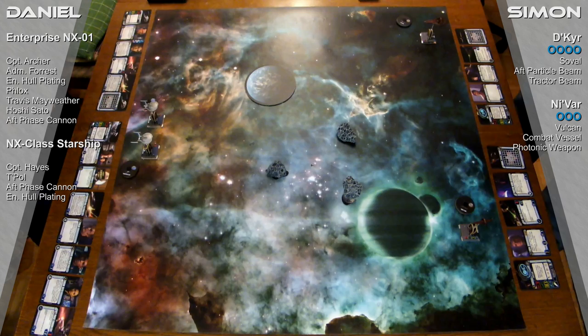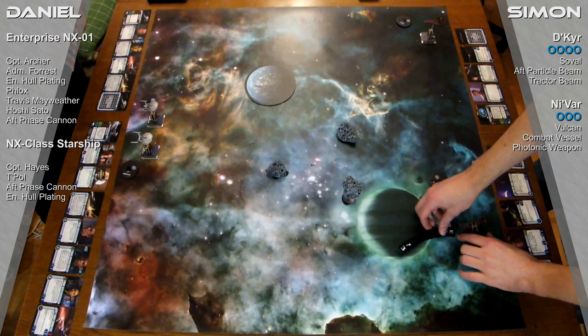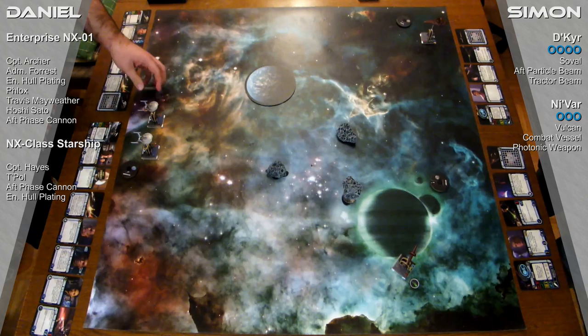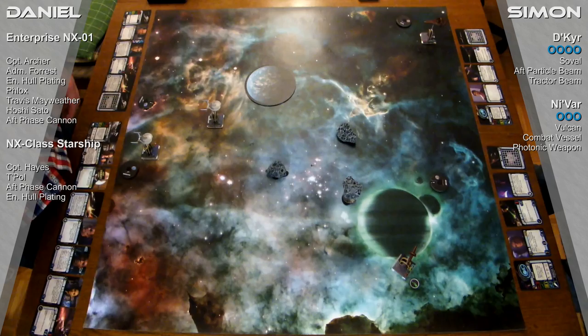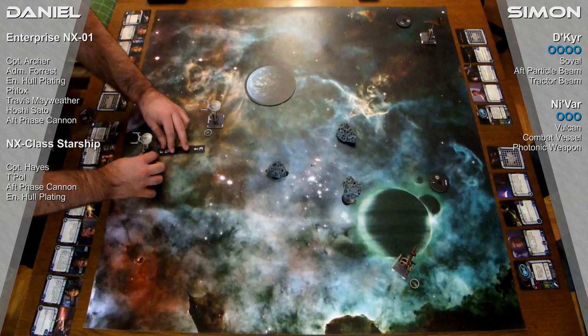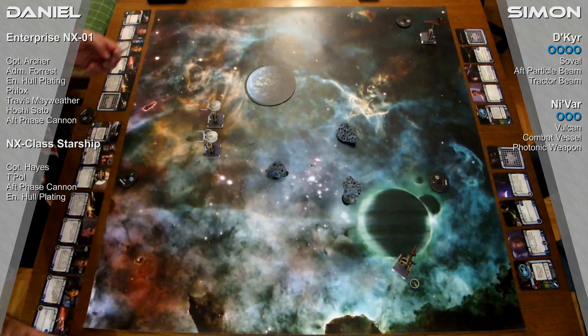Okay, let's get on the table and get on with it. So we start right out with the first turn. I have a captain at pilot level 1, a generic Vulcan captain on the Nivar. One NX class vessel — just a generic one — moving three ahead. Captain Archer and the Enterprise under the command of Captain Archer, also three ahead.